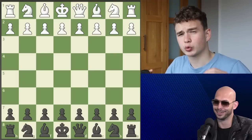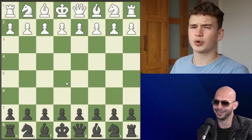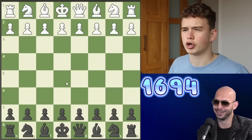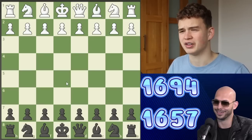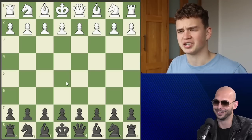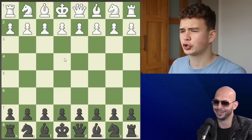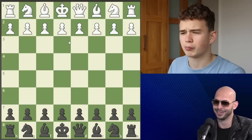Today we are looking at a game played between Andrew Tate and a chess master — this game is absolutely insane. Andrew has the black pieces and is rated 1694, and his opponent, a candidate master, is rated 1657. The reason his rating is quite low is probably because he doesn't play much online chess. This was a three-minute game played on Chess.com. Andrew's opponent, the candidate master from Togo, opens with e4.